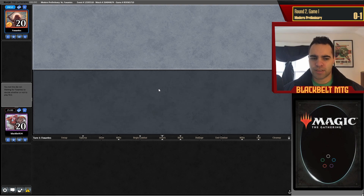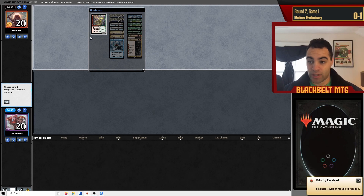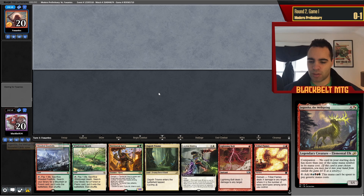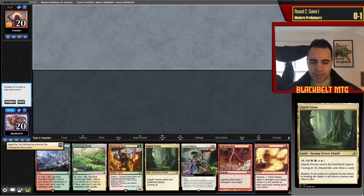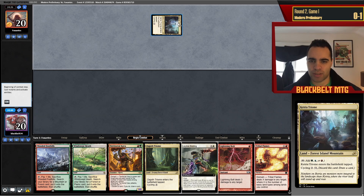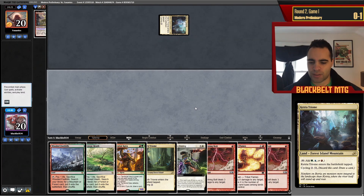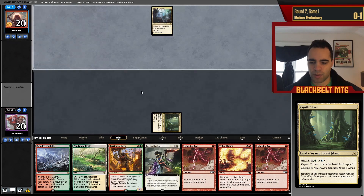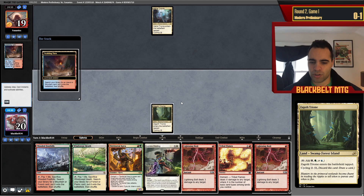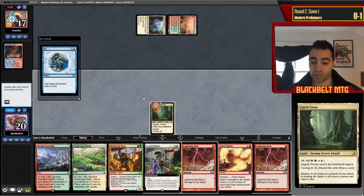I'm back for Round 2. Tough loss to Amulet in Round 1. Game 1 I had that misplay playing the wrong land — if I had fetched correctly, played Kavu, and bound the Ring, he drew two extra cards because of that. Maybe that was the factor. Opponent is on the draw. This looks like Rhinos — maybe. I play Zagoth Triumph, then Kavu. There's no Fury in the format anymore — Ice could still hit me though. In hindsight I probably should have played around Ice and run out a 4/4 Kavu without cracking the Fetch. That was on me.